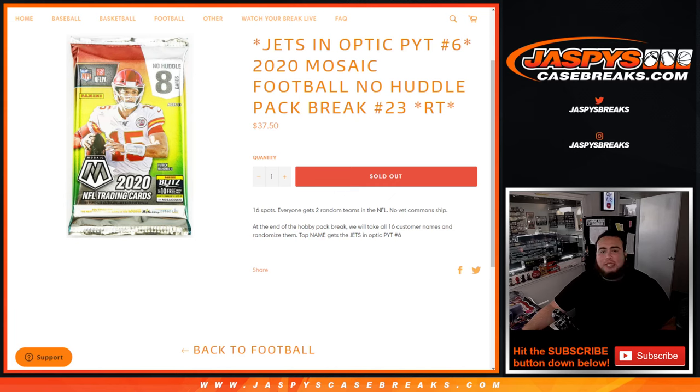What's up everybody, Jason here for JoshBeesCasePraise.com. We're going to give away the Jets and Optic Pikachu number 6, which goes to the winner of this 2020 Mosaic Football No Huddle Pack Break number 23. Quick little pack break, 16 spots, everybody gets 2 random teams, NFL.